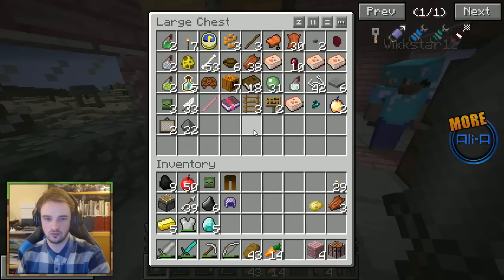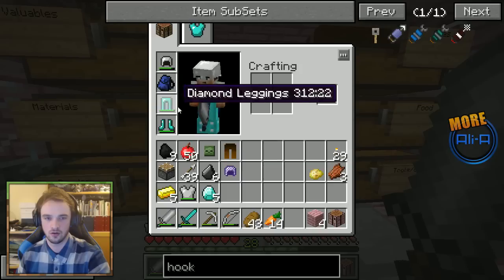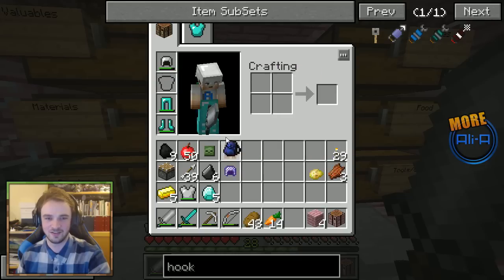Do we have much spare diamond? I've got five on me at the moment. There's only two in the chest. I'll stick to the iron for now — I just want to get enchanted. All right, let's get some enchants going.